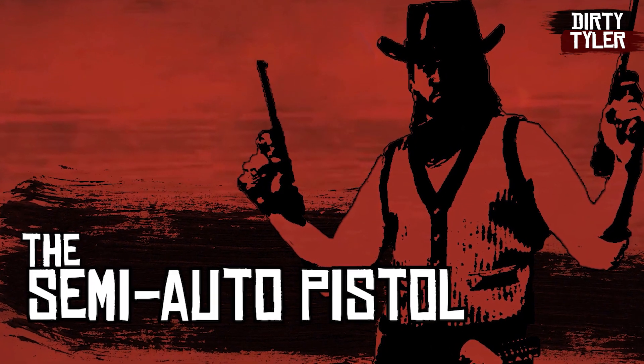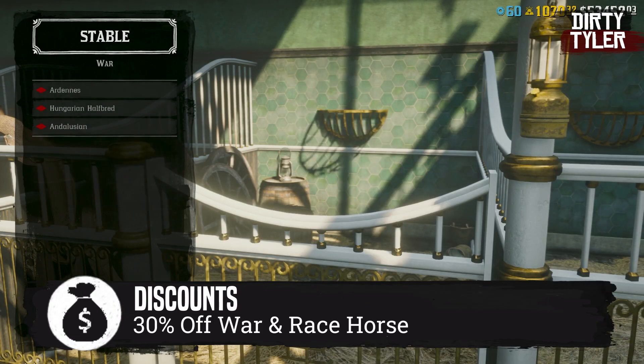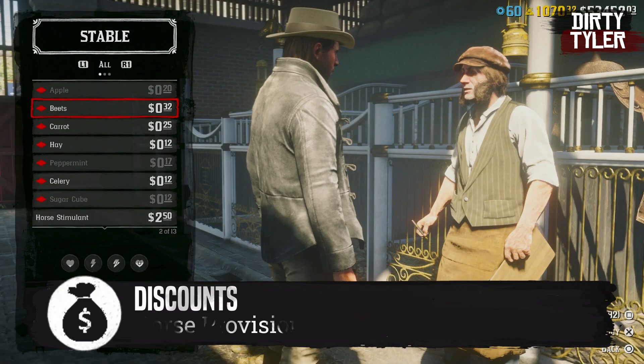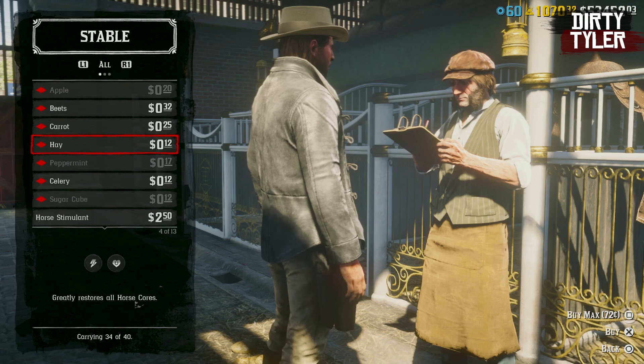As mentioned, it's a bit of a horse theme this month. There's a 30% discount on both race and war horses over at the stables. You'll also find 50% off all horse food, stable slots, and stirrups in case you're needing any of those this month.